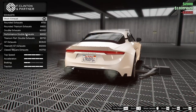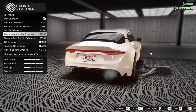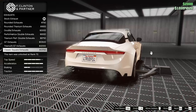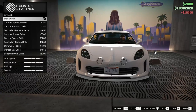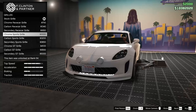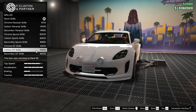For the exhaust we have the rounded exhaust, rounded titanium — that looks really good — the double exhaust, performance double exhaust, titanium performance double exhausts, the GT exhausts, the titanium GT, and the classic square titanium GT looks crazy, let's do that one. For the grill we have the chrome race car grill, carbon race car grill, chrome sports, carbon sports, secondary sports, chrome GT, carbon GT, and secondary GT. Let's go for the carbon GT — that looks amazing.